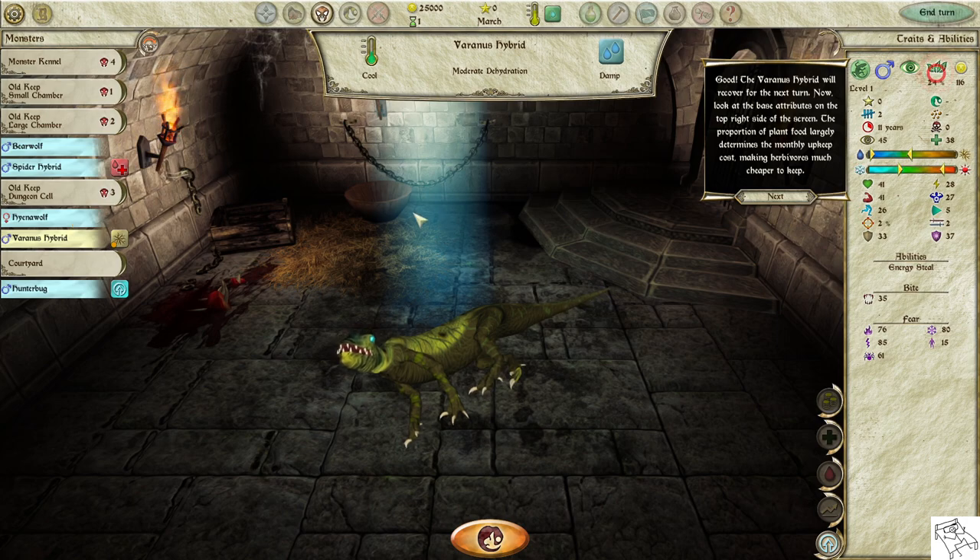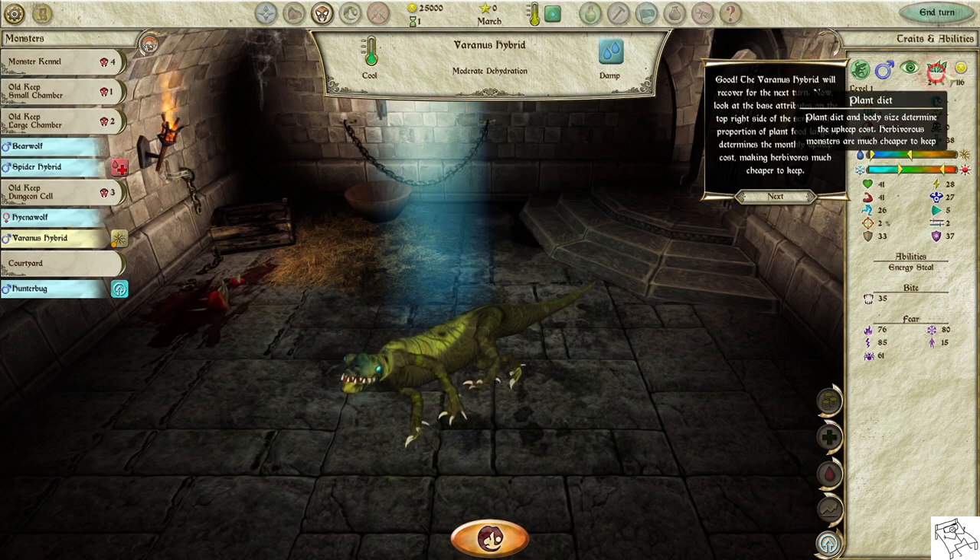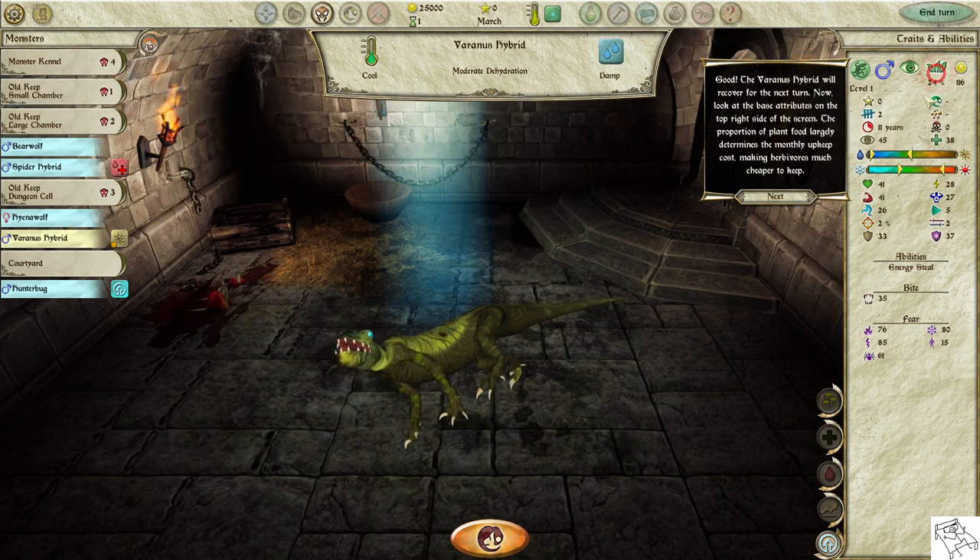The Varanus Hybrid will recover for the next turn. Now look at the base attributes on the top right of the screen. The proportion of plant food largely determines the monthly upkeep cost, making herbivores much cheaper to keep.